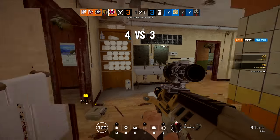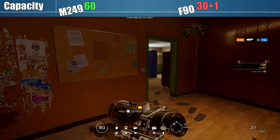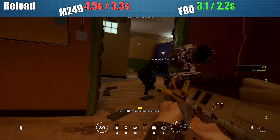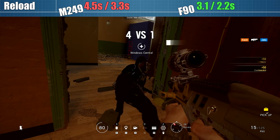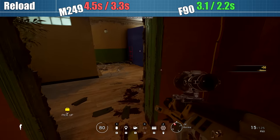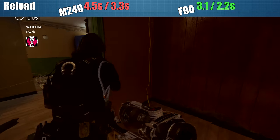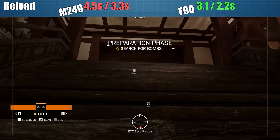Gridlock's M249 setup differs from Capitao's in that she uses a 60-round high-capacity mag rather than belts, which is still double the capacity of most attacker weapons including the F90. In Rainbow Six Siege, reload times tend to be inversely correlated to capacity, and this holds true here. The F90's 3.1-second reload from empty and 2.2-second tactical reload are both below the assault rifle averages of 3.3 and 2.5 seconds — a good thing given how underwhelming the gun looks so far. The M249's 4.5 and 3.3 seconds are borderline appalling by comparison, though still far better than Capitao's 7.6 seconds to reload a fresh belt.